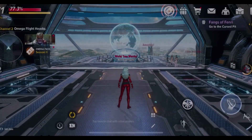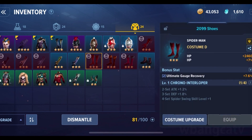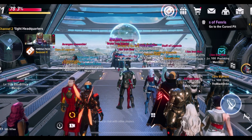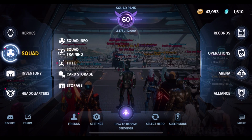Let me go in here with Captain Marvel. As you can see, I have these Spider-Man costumes, Spider-Man boots, and whatever else is in there. To transfer an item to another character, it's very simple. All you've got to do is go to Squad — Squad is the main thing — then go to Storage or Card Storage.